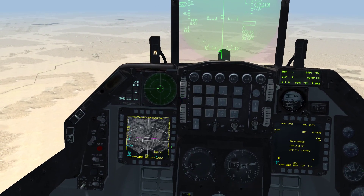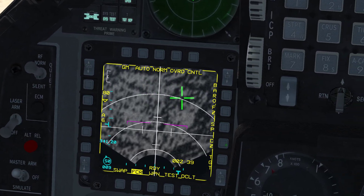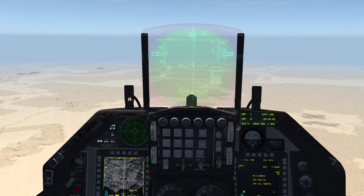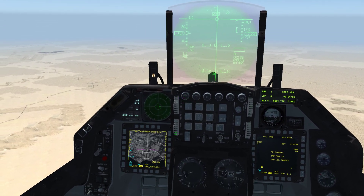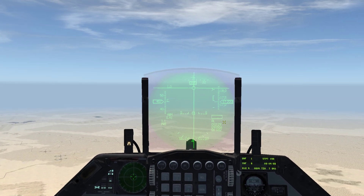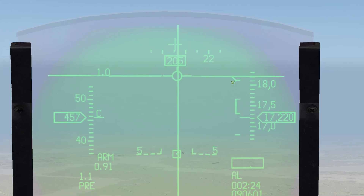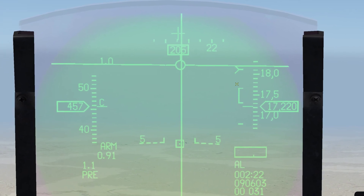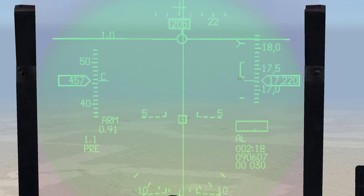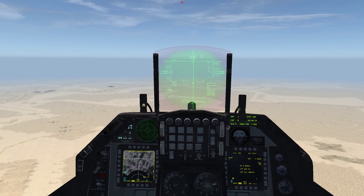Before we drop this bomb, we're going to hit cursor zero one time — it says CZ here on the FCR. This makes sure that our current steer point is selected and not some random target we might have looked at earlier. If you look at the HUD and zoom in, on the top right you can see an arrow above a bracket. We're waiting for this arrow to fall down to the bracket, and once it reaches the bottom of it, that's when we release. Let's speed it up a bit more until we get close.